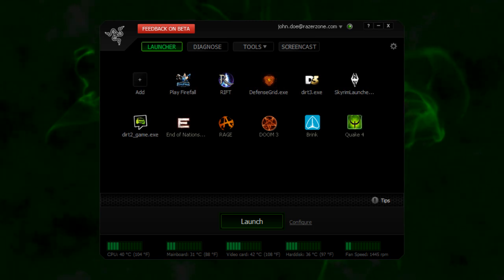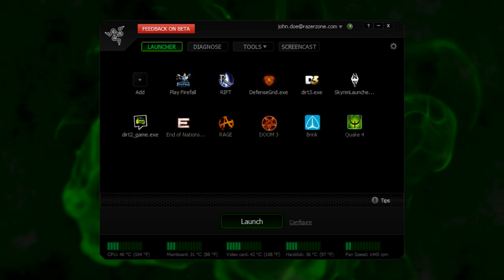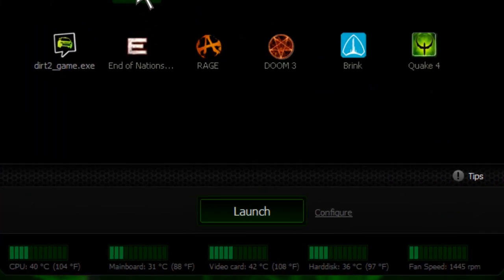Here's how Razer Game Booster works. First, it conveniently stores all your games under one hub, giving you a clean interface that shows your favorite games on one list. Then, the application enhances game performance in three unique ways.